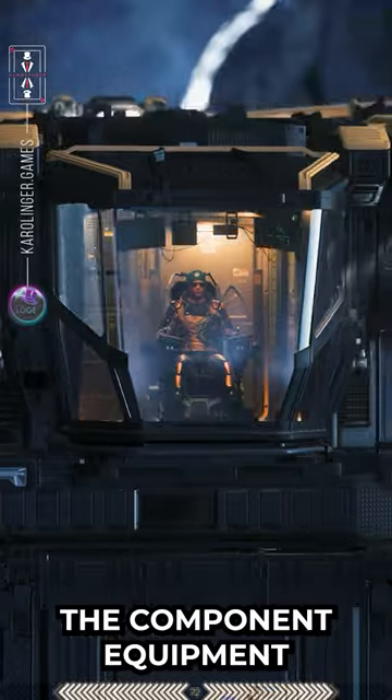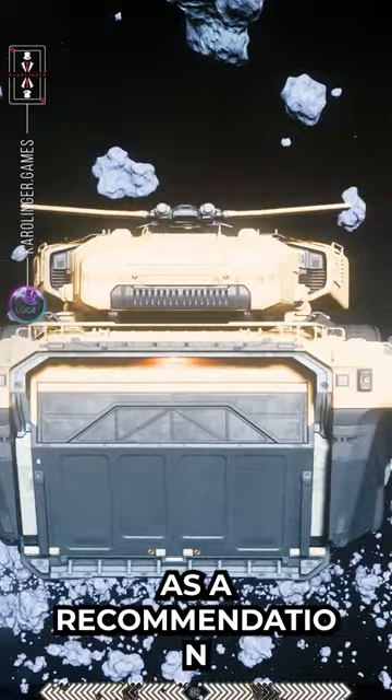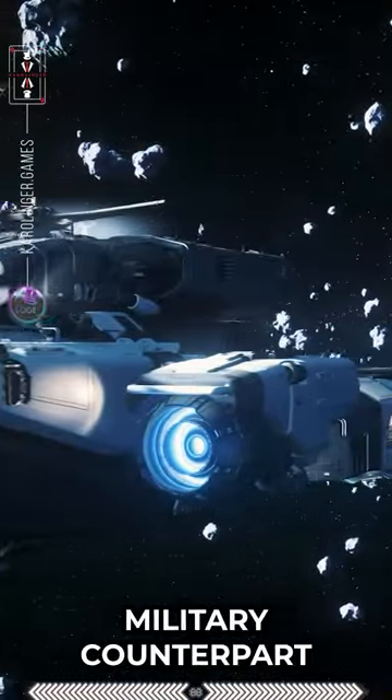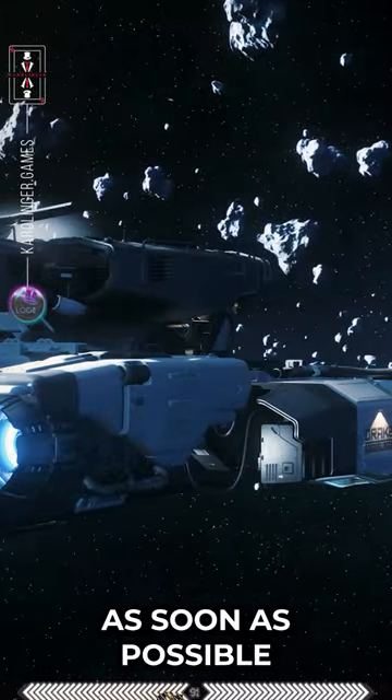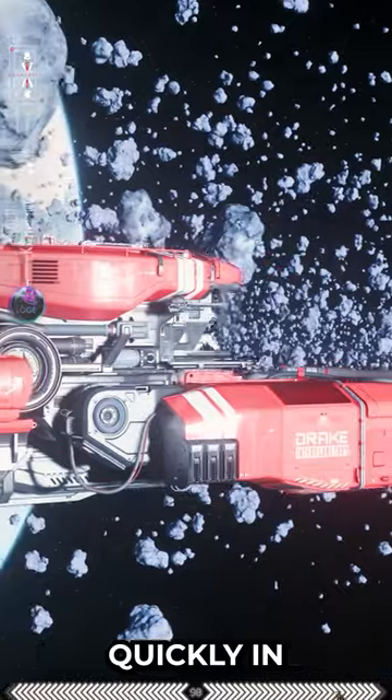The component equipment is completely industrial in size 1, so small. As a recommendation for recovery engineers, the Quantum Engine should be replaced with a military counterpart as soon as possible to reduce spool-in flight times and to be able to escape quickly in case of danger.